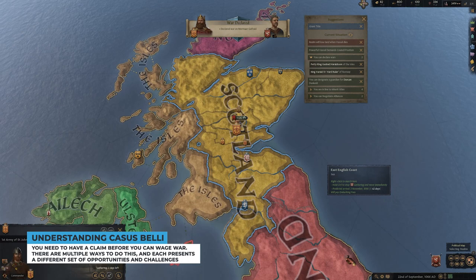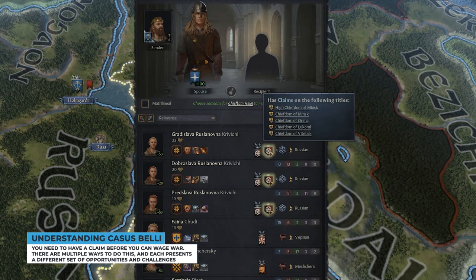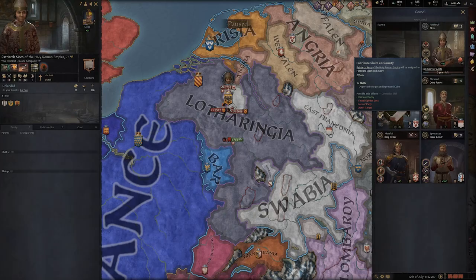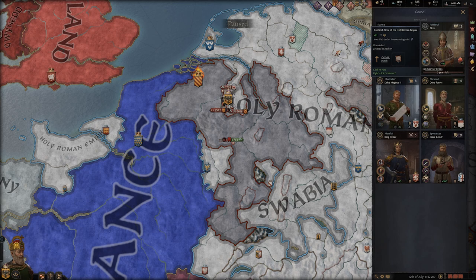When you're choosing who to marry or who to marry your family members to, make sure to take a look and see if they have any rights to claim territories. Ideally, you'll want these to be closer to your capital — the more spread out you are, the harder things are to manage, especially if you're a new player. You can pretty much just use your bishop to fabricate claims given enough time, but whoever's in that role needs to have a favorable opinion of you. Don't forget to sway or send them gifts so that they stay loyal. It's a tough concept, but it's one of the fundamental pillars of understanding Crusader Kings 3.